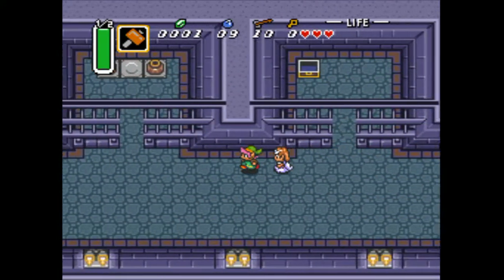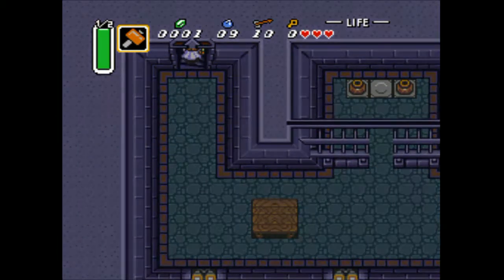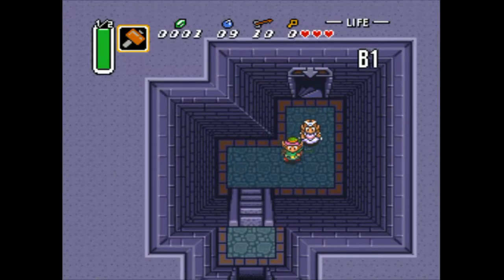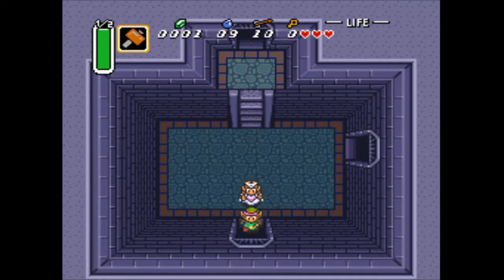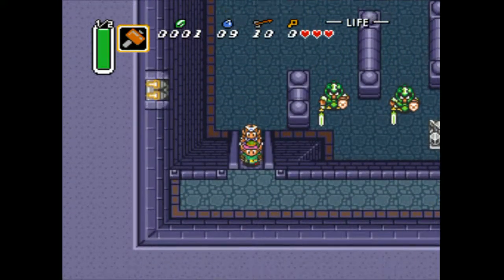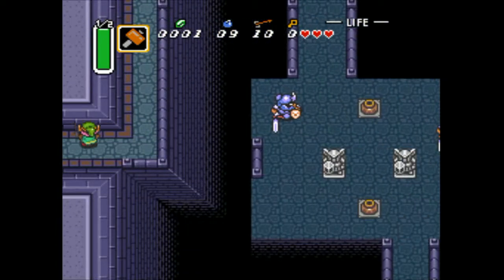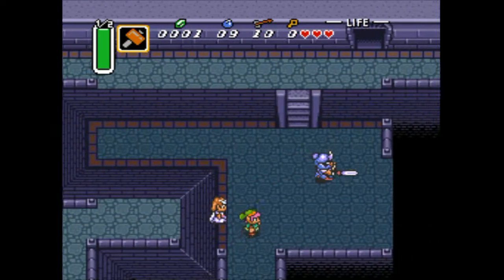So we don't have the compass yet. We've got four chests left in the escape. We need one more small key, which will be the next chest we get. So one of the three chests left is the compass, and the other two should be real items. Real items could include everything from a single arrow or five rupees, to a sword, red mail, blue mail, or the hookshot, or something useful.